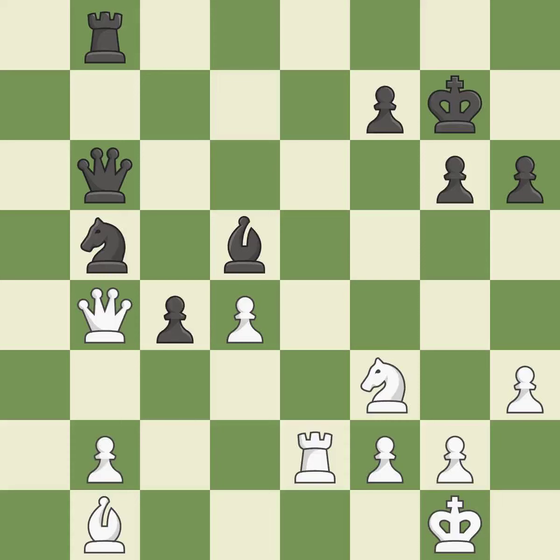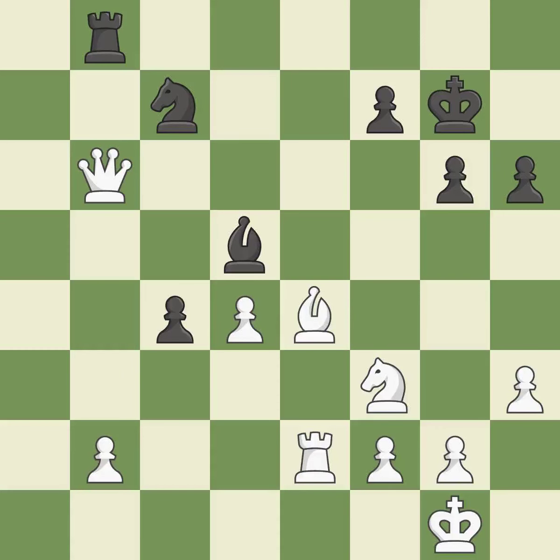This shifts the bishop to a square with more activity, giving it greater scope. This poses a right-winning threat. This offers to exchange pieces of equal value — the only move that works. The game was almost evenly matched, but black is now worse. This blows the chance to make a bishop threat — it is incorrect.